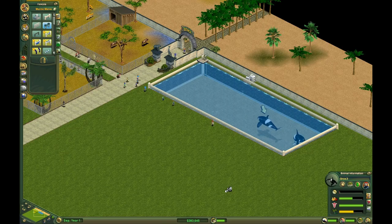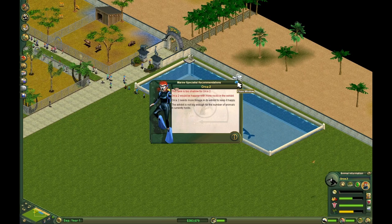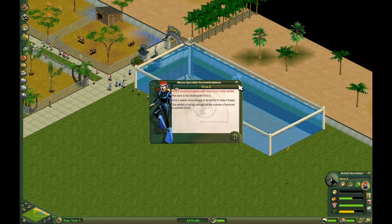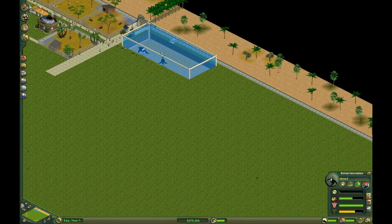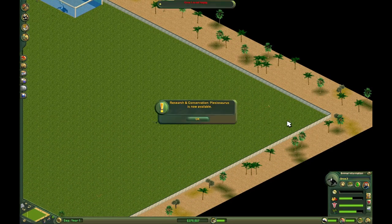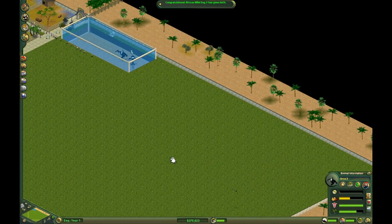It's too shallow. Let's raise that then. Maybe I'll build the orca tank out here. So twelve by twelve is what? Twelve by ten is a hundred and twenty plus twenty-four, so a hundred and twenty-four. So yeah, this is already bigger than that. Yay — African wild dog two has given birth.